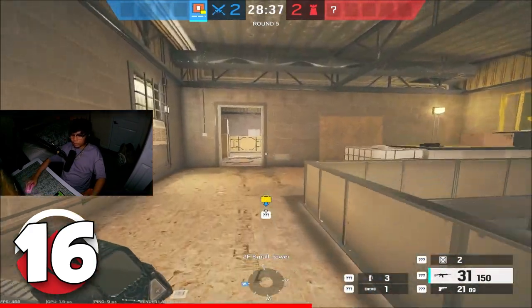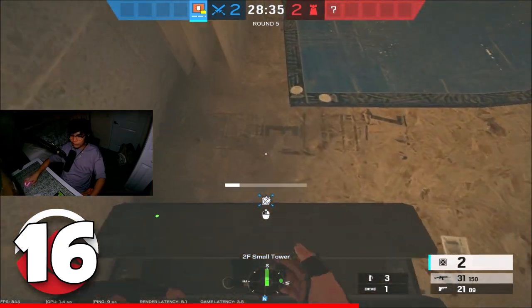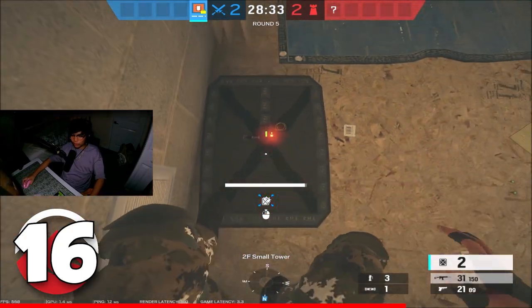Even if this wall is electrified, if you're playing Therm, you can come up here in small tower, place it on this edge right next to the door, and set it off.